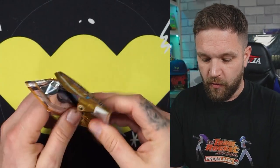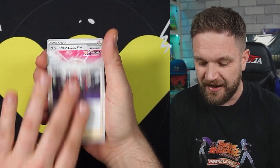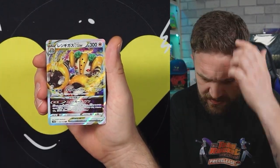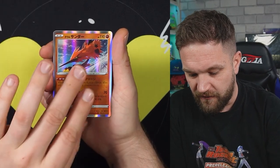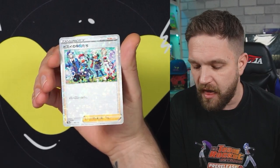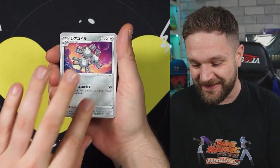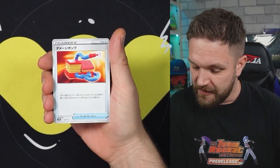I'm intrigued to see how the pull ratios work out in the end. No god pack in that one, unfortunately. We have a V Star - the Regieleki - and a holo, another holo. Is that the Arceus with friends? One SAR from the first box so far. Oh, the Charizard and Mewtwo artwork - those are the cards I want to see, and also the reverse of them. That would be absolutely incredible.